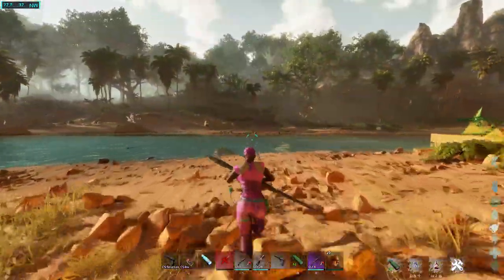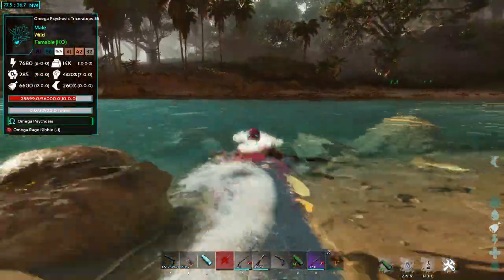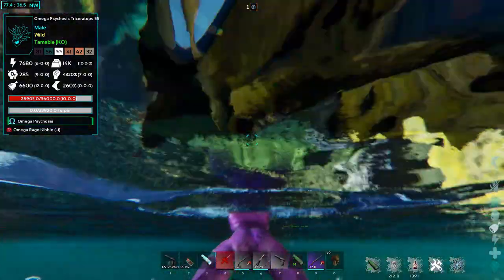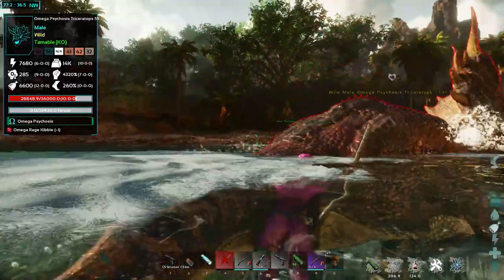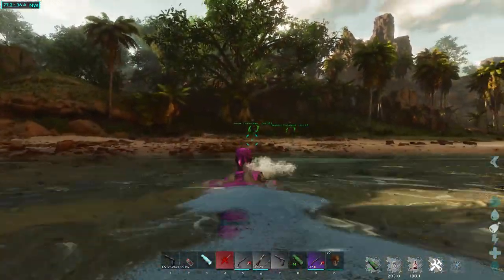He's got quite a bit of health on him — he looked like a regular trike but he's not. I'm not going to stand here and take out 36,000 health on you though. Let's send him over here to fight something else — I don't need all this commotion.